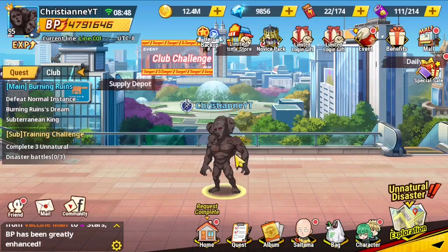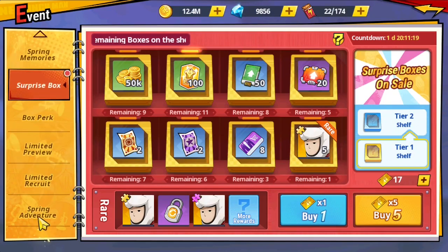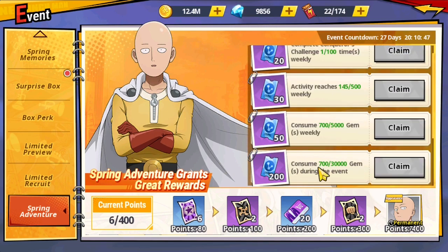Now let's move on with the guide. I'll be guiding you guys through completing the quests and how many points you can get throughout the event. This event is 28 days long — four weeks — and I think we can get the permanent appearance long before the event finishes. This quest can be done easily without spending money or unnecessary gems.